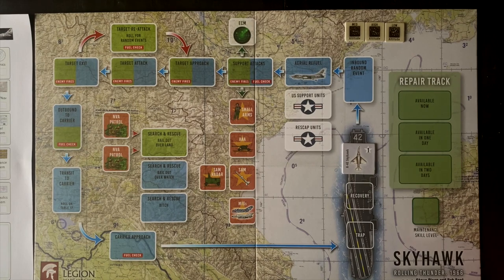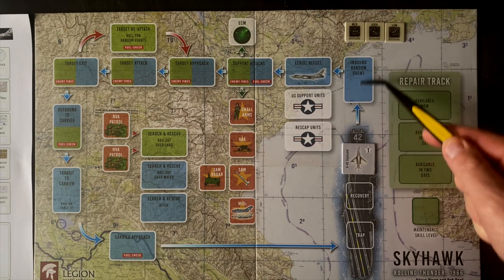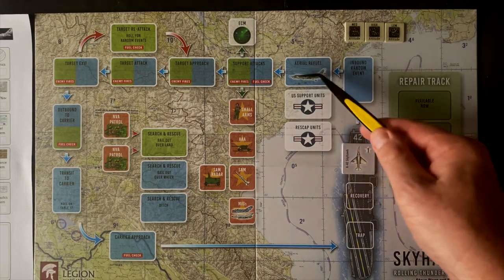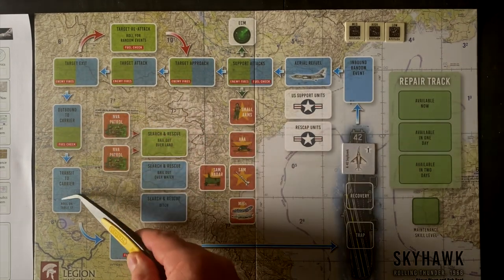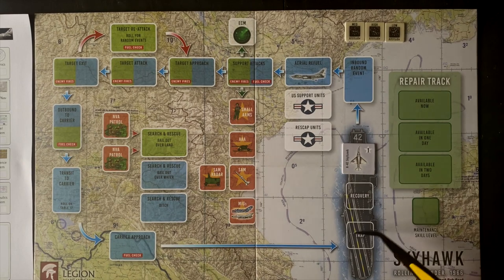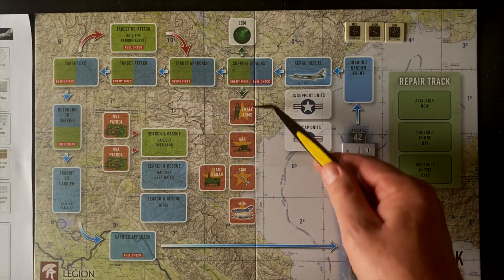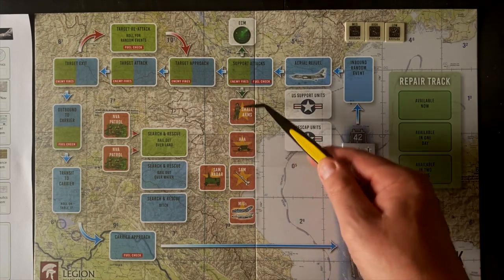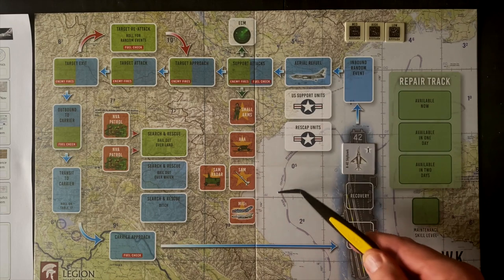Let's do a quick overview of the mission and how it's going to play out. What we're looking at right now is the game board where all the action takes place. We can see our Skyhawk here on the carrier. It's going to get airborne and we're going to follow through this series of boxes as it carries out its mission. We'll have inbound events, possibly refuel, set up our support, make target runs, then head outbound to the carrier — transit, carrier approach — and if all goes well, end up back on our carrier going around in a big circle. As we get into this zone, this is where the enemy fire will happen: MiGs, SAMs, anti-aircraft fire, and small arms. We'll also have some support aircraft to help us deal with these.